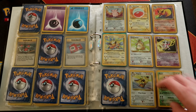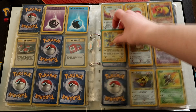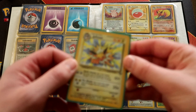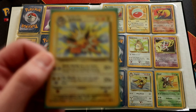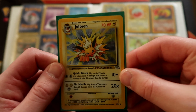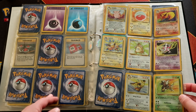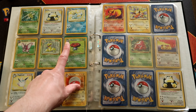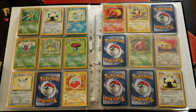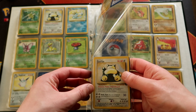Jungle starts with Clefable, Electrode, Flareon, Jolteon — I think Jolteon was more expensive than the others for some reason, I don't know what the prices are these days. Then Pidgeot — that's a nice picture — Scyther, Snorlax, Vaporeon, Venomoth, Victory Bell, Vileplume, Wigglytuff. From this point on they had foil versions and then just normal rare versions with no foil.